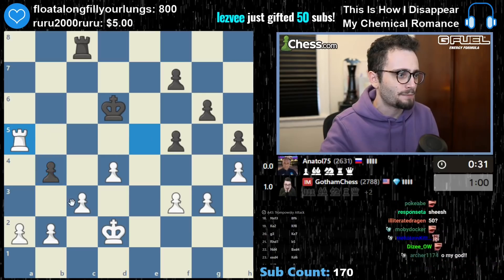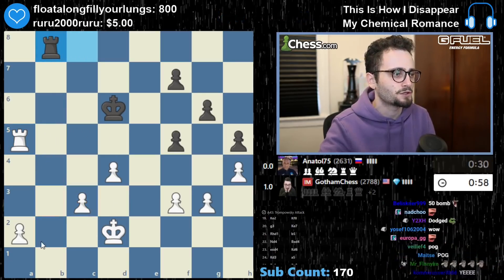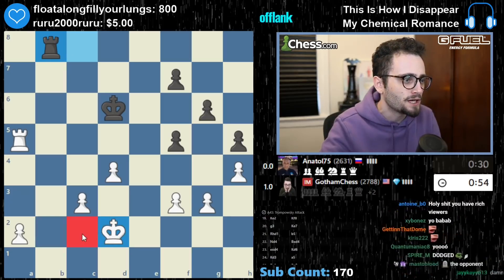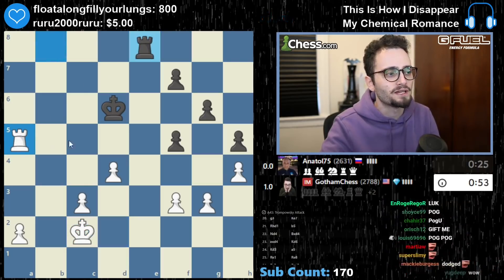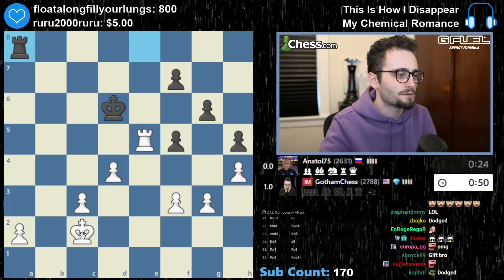Now we're going to take that pawn — they're going to take, take. I think my opponent's going to play rook b8 to try to go here. Yep. King c2. I can play rook e8 — now the worst part about this for my opponent is that there's no way to infiltrate. I'm going to go rook e5. I kind of figured that was going to happen.